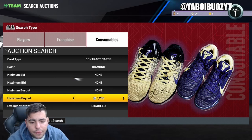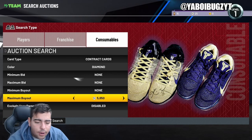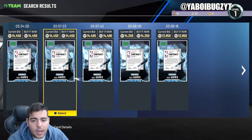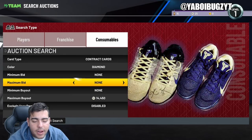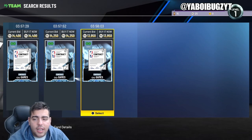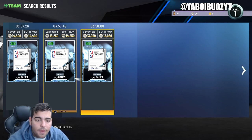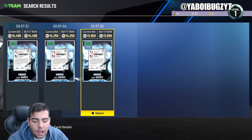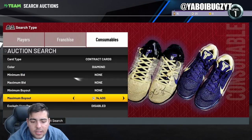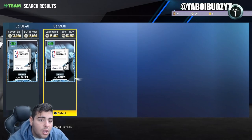Diamond contracts are definitely a very good filter — they go up, they go down. Right now they're at 14,000 MT on PS — not too shabby. I recommend this as a good investment filter. The strategy is: next time they drop a diamond contract locker code, those diamond contracts will actually rise a lot — up to around 25,000 MT towards endgame. When these drop to 10K, buy as many as you can, because they always go up. Even getting them at 10K and selling at 14K is about 2,700 MT profit, which is very very good.